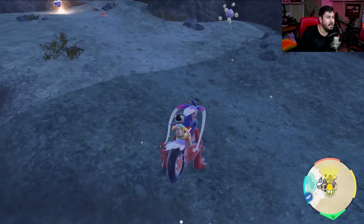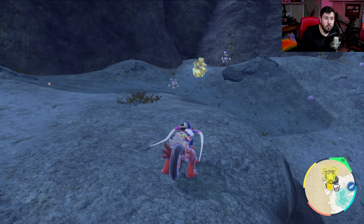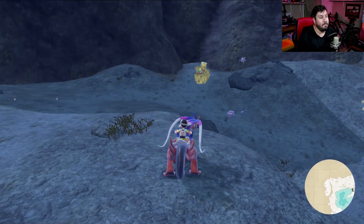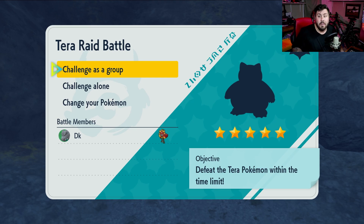Alright, the big thing when using Ogrepon as your raid sweeper on the map is you want to pay attention to what raid you're going into. We're well equipped to handle just about everything, but you may have to change your mask depending on what you're going into, because we want Ivy Cudgel to be super effective against what we're facing. For example, I have found a Bug-type raid down here which is a five star Snorlax raid. Snorlax is very bulky with a ton of HP, but it's Bug Tera type, which means it's going to be super weak to Fire type. So I've given Ogrepon the Fire type mask so Ivy Cudgel matches that. Let's take a look at what this does to Snorlax in a raid.